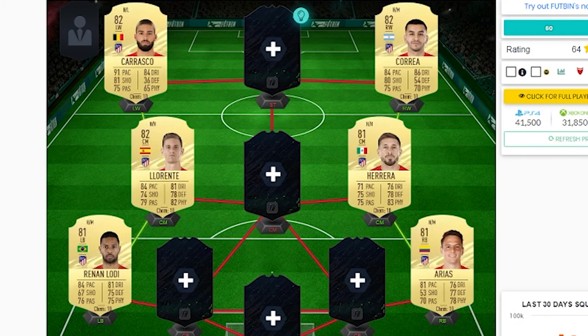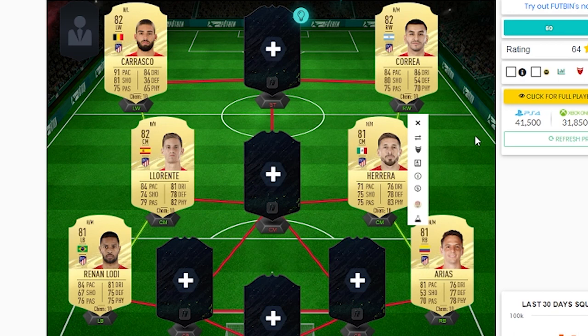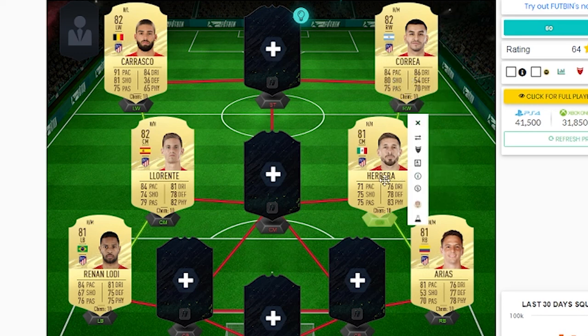And last but not least, we have got Atletico Madrid. The main triangle here is going to be on the left side: Renan Lodi, Llorente and Yannick Carrasco. Llorente is a lot. If you don't have enough coins for him, you can chuck in Herrera who looks very, very well-rounded. Or if you want to go for the right side strong links, you've got Correa, Herrera and Arias. You could use them in the same squad if you really wanted. But that is going to complete today's video.